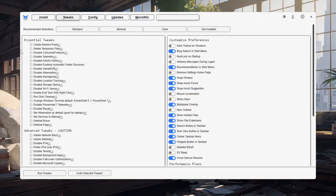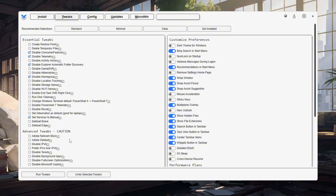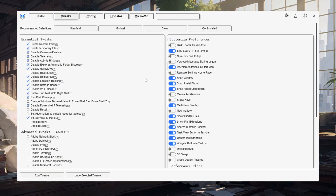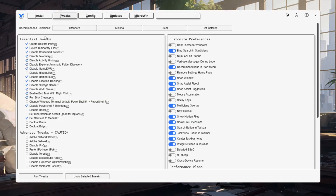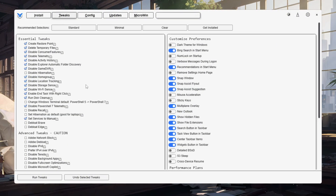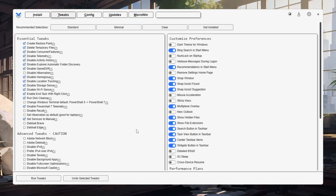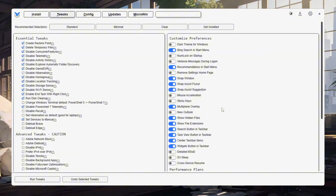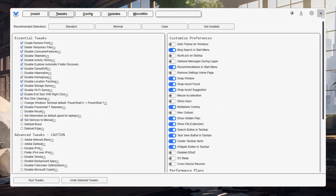After it opens, go to the Tweaks tab. You will see two options: Minimal and Standard. Minimal only removes the basic unnecessary features, while Standard is more powerful and removes even more background tasks. Choose the option that works best for your computer. The program will also create a restore point automatically, so if anything goes wrong you can safely go back. Finally, click Run Tweaks and let it finish. This step reduces system load, stops wasted background usage, and makes sure more resources are available for Fortnite, giving you higher FPS and smoother gameplay.